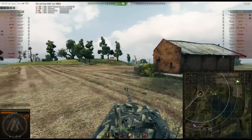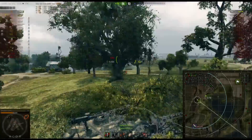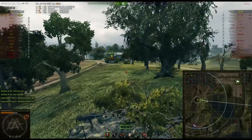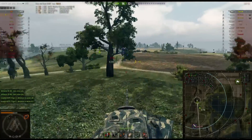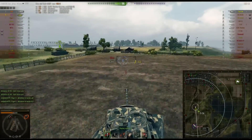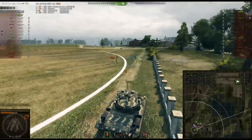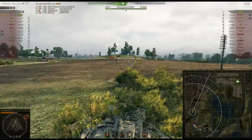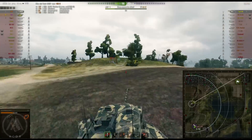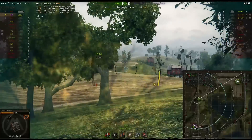I'll speed up the replay a little bit here. The Type 64 just never shows up. I'm escorting the O-Ni as much as possible, staying in cover, thinking the Type 64 is either going to try to cap us out — but we're with two people. I avoid the cap circle and move to another position. What I'm thinking is he probably went back to his own base and is going around again, so I'm just taking the most obvious spot I can behind the bush.